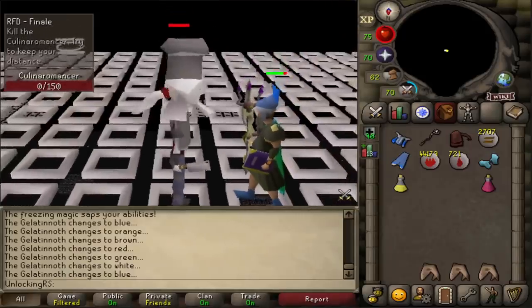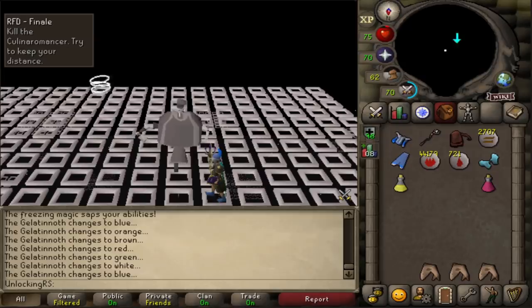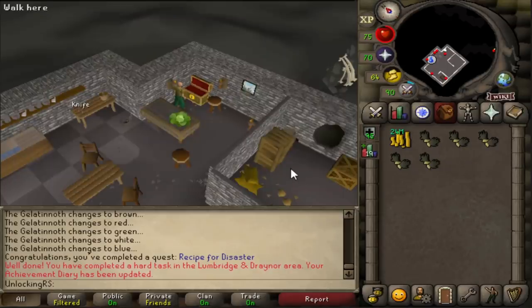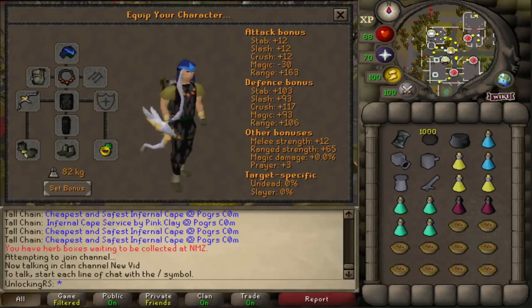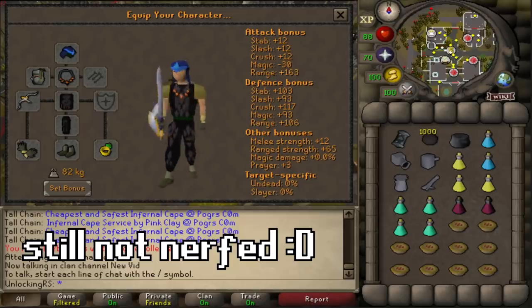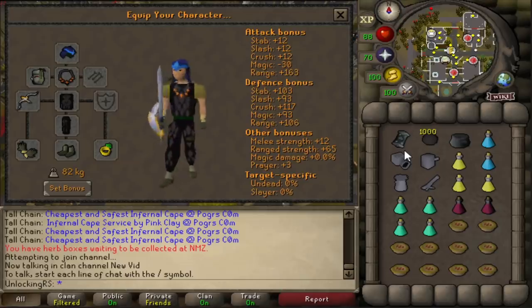The culinaromancer is down and we now have access to Barrows Gloves. I'm going to go ahead and buy about five pairs because I'm probably going to lose a couple going for the next thing in this video, which is of course the chaos elemental pet. We're looking pretty good — we've got the crossbow, the necklace of anguish, and the Dinh's Bulwark. Let's go kill some chaos fanatic.